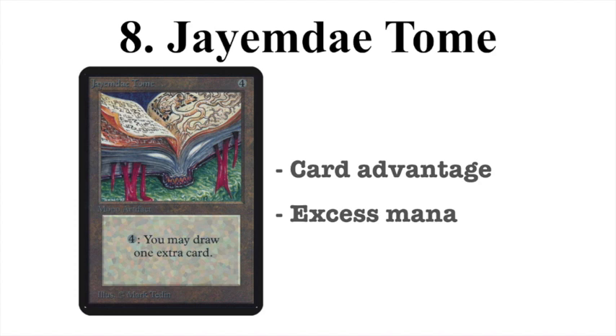At number 8 we have the Tome — I like to call it the big book, as opposed to its smaller brother in the Antiquities set. The Tome costs four to cast and then four to untap, letting you draw one extra card. It's a staple in old school magic because of card advantage and it's a great way to use excess mana. A lot of decks in old school run 24 to 25 lands and end up with excess mana, so it's great to spend that on extra cards. It really shines in control decks where you control the game and simultaneously build card advantage.